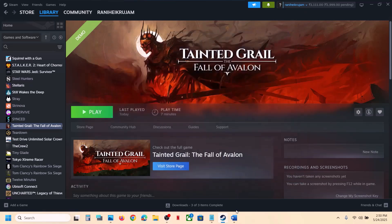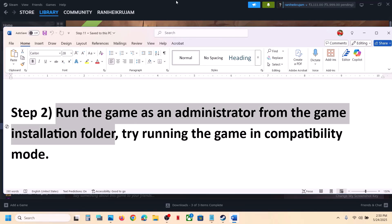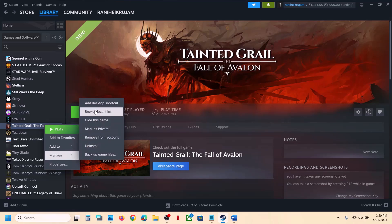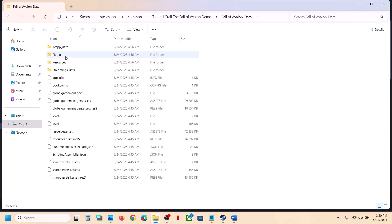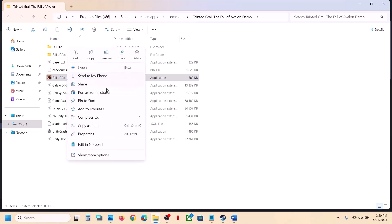The next step is to run the game as an administrator from the game installation folder. Make a right click on the game, select Manage, click on Browse Local Files. It will take you to the game installation folder. Open the game folder and find the exe file. Double click to launch the game from here and check.